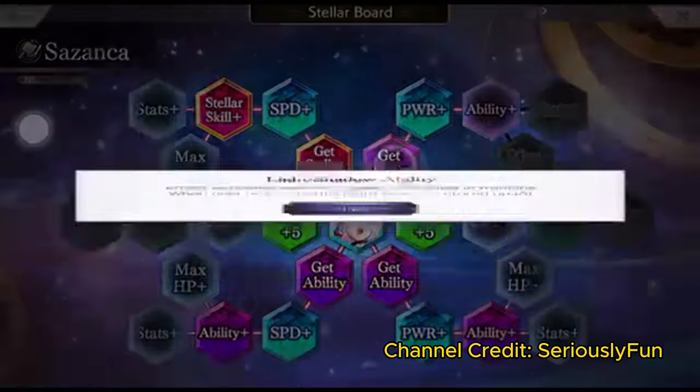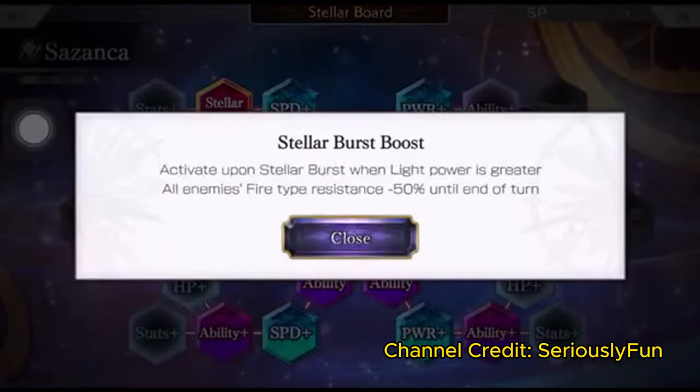And you've got yourself a five star Sazanka! To stellar awaken Sazanka, you need three star charts — check out my stellar awakening guide for more information.